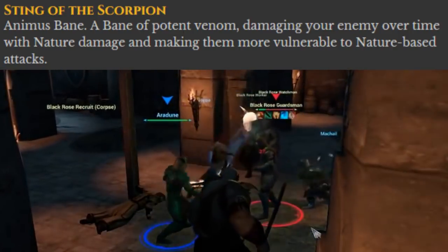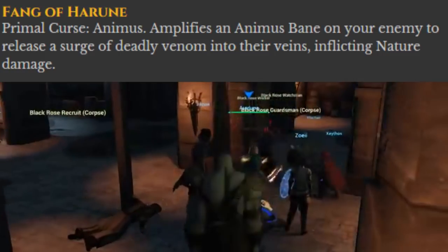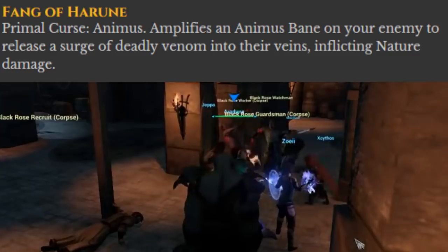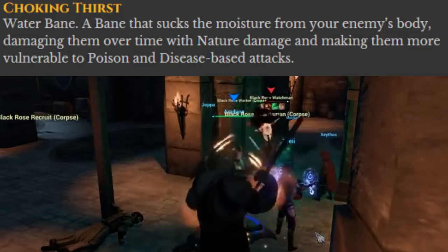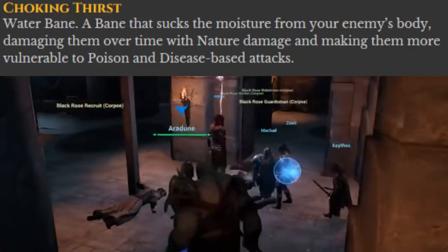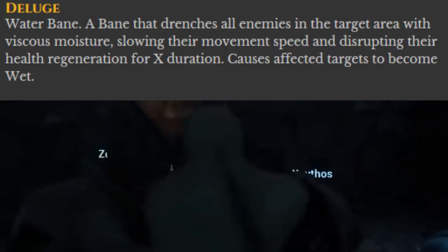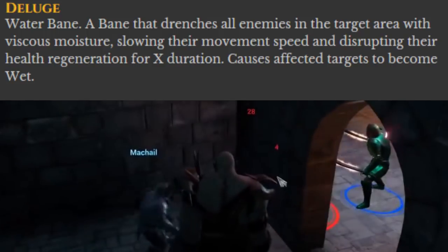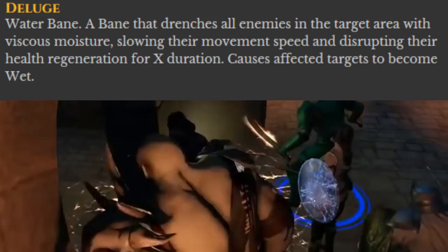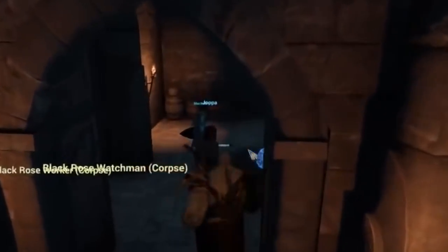The Druid can tear that mob up with that vulnerability, and there are also a lot of nature-based attacks on the Shaman as well. Fang of Harun — a curse of the Animus type. It amplifies an Animus Bane on an enemy to release a surge of deadly venom into their veins, inflicting nature damage. Choking Thirst — a Bane of the Water type. This basically sucks the moisture from the enemy's body, damaging them over time with nature damage and making them more vulnerable to poison and disease-based attacks. Deluge — a Bane of the Water type. This drenches all enemies in the target area with vicious moisture, slowing their movement speed and disrupting their health regeneration for a certain duration. It causes affected targets to become wet. Remember, when targets become wet, a cleric casting a lightning-based smite or a druid casting lightning will deal amplified damage.